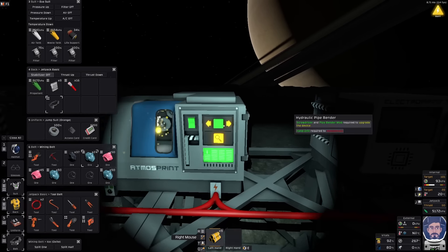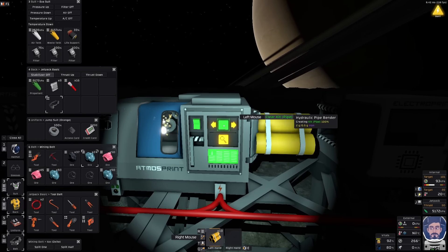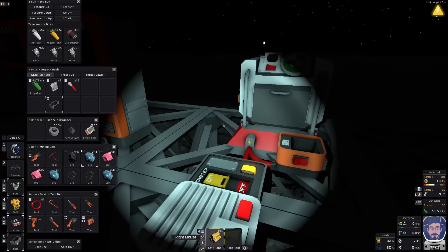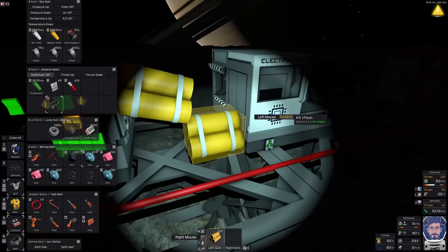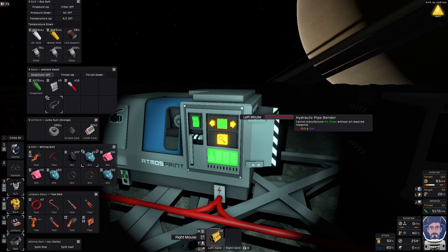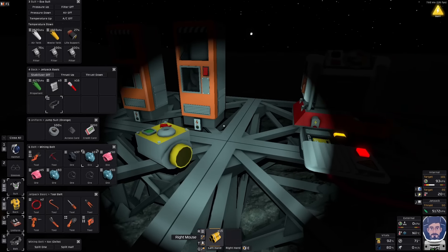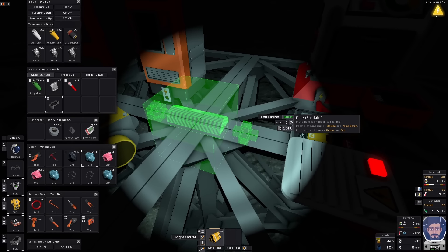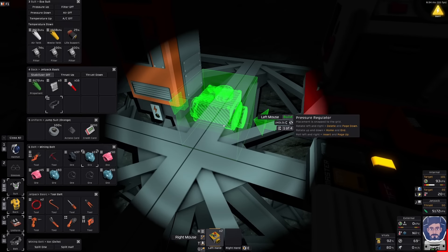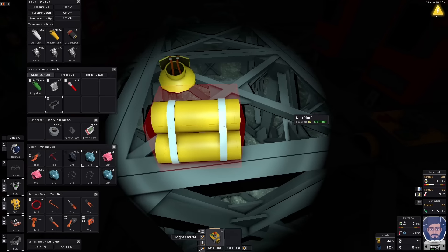That'll all be pipes. I'm not going to get them both built. Generators there, we can do that. Last one — that's it for the iron. Let's hope I've remembered everything. A regulator facing the wrong way — that's just awesome.